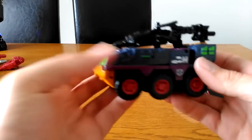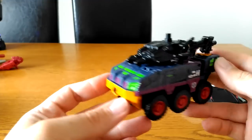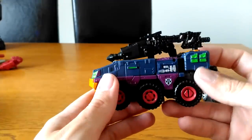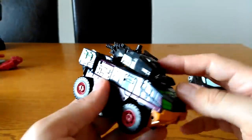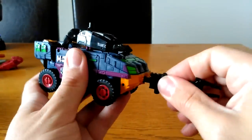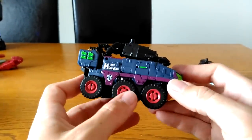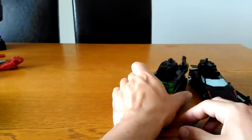Next up we've got Tarantulas — a repaint of the Rook mould with a new head sculpt. They've used the original Tarantulas colours, and these bits on the side kind of look like eyes for the spider, which is a cool touch. You've got the Predacon symbol on the side. The combiner piece can plug on top or onto any of the ports on here, and this piece can peg onto the front as well. Even the hubcaps have been painted red, incorporating all the original Tarantulas colours.